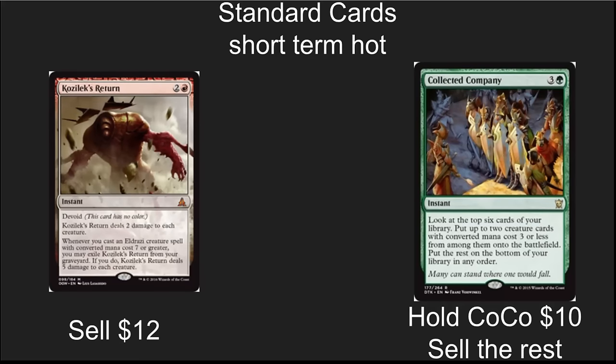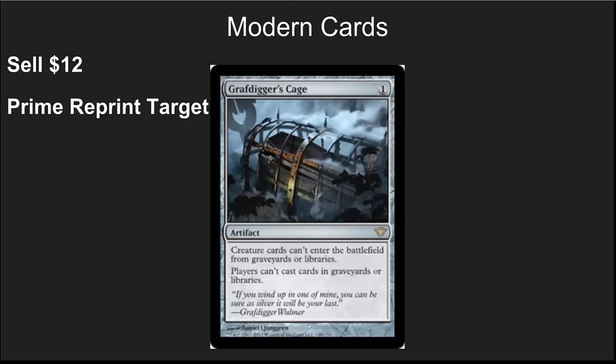For Standard cards, what's really important is to figure out what is hot because it's Standard-playable only — like Kozilek's Return — versus what is hot and will have value after rotation, like Collected Company. The Collected Company decks right now sell off almost everything in the deck except for the Collected Companies themselves, which have long-term staying power in Modern. Also look at edge cards that are really high-priced and could see a reprint next summer, like Grafdigger's Cage. At $12 for a sideboard card, I would consider selling it now before it crashes the way other cards have done recently with reprints.